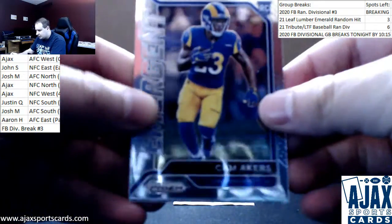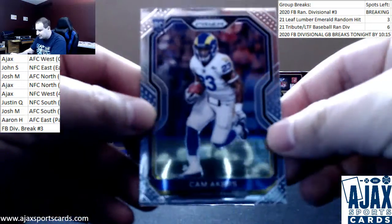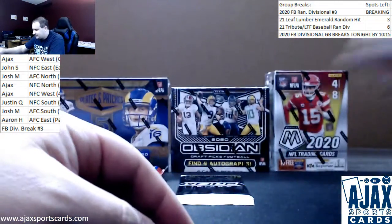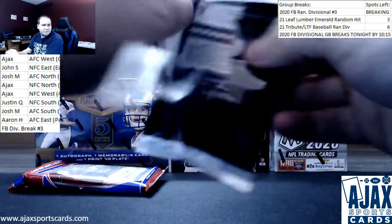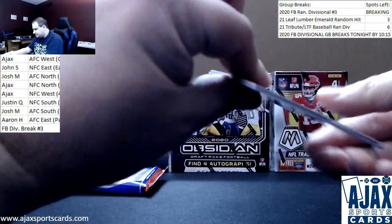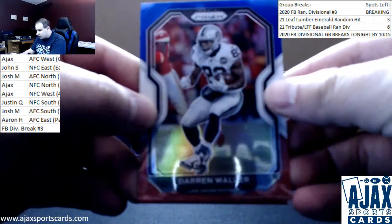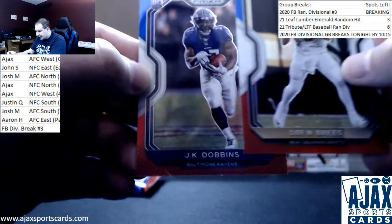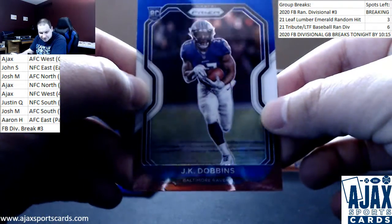Insert Cam Akers for the Rams, and rookie Cam Akers for the Rams — that one is going to be the NFC West. Red, white, and blue pack. Darren Waller red, white, and blue. Drew Brees red, white, and blue. And J.K. Dobbins for the Ravens — nice one right there.